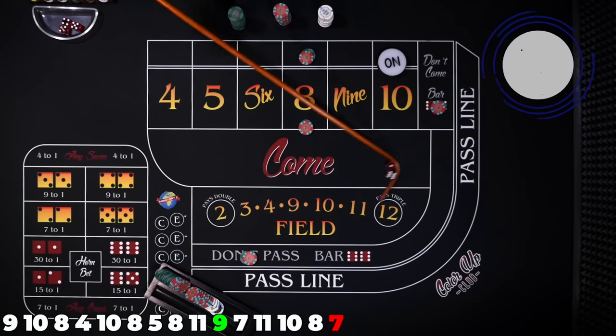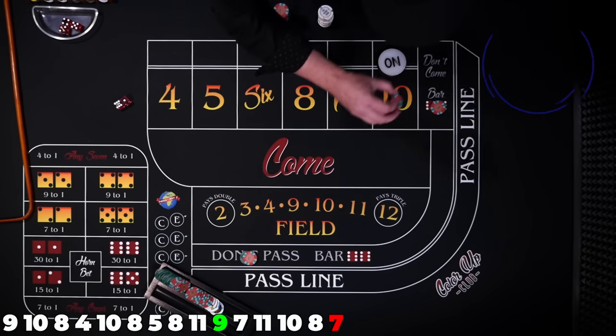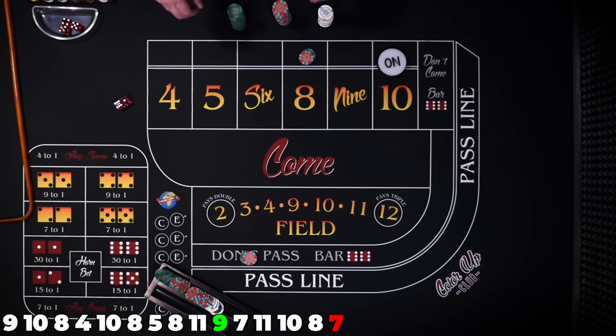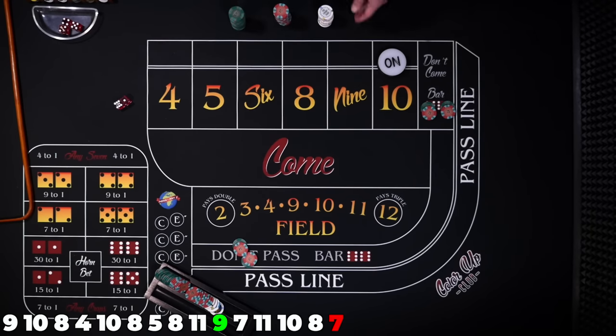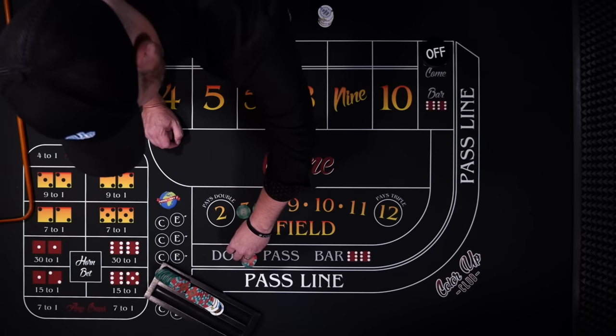Seven — here it doesn't hurt us. We lose our place 8, we lose our don't come bet — that's $60. But the don't come down gets paid $30 and we get paid $30 here on the don't pass. Puck goes off and we completely broke even for that particular shooter.